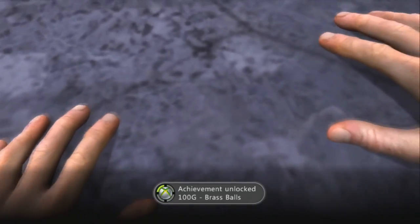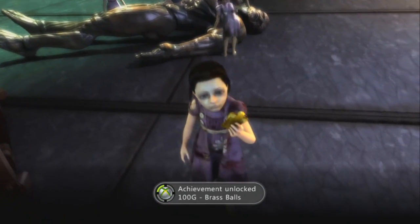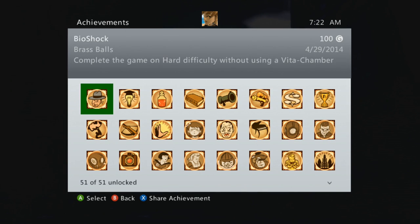So after the little girls brutally murder Fontaine — and it takes a minute — Brass Balls pops. I've beaten this game so many times; this is the one achievement I was missing. So there you have it: Brass Balls. With that, I have 100% Bioshock.